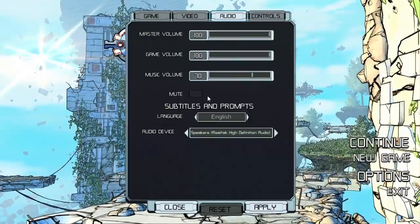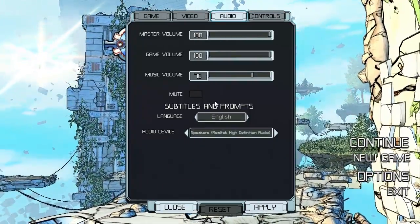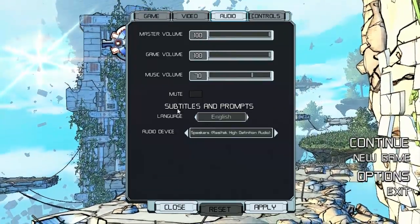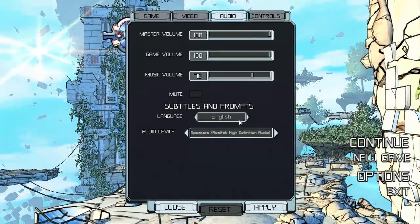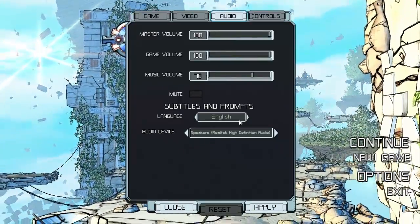There's an overall mute button — I'm not 100% sure why that's there when you can just turn the volume all the way down, but whatever. Language settings are for subtitles and prompts — you can have a bunch of different languages. I'm going to go with English. Technically I am bilingual — I speak two languages: English and bad English.